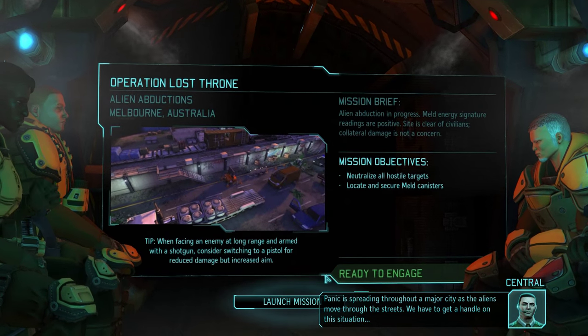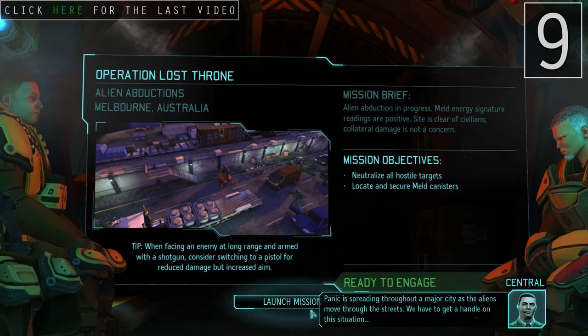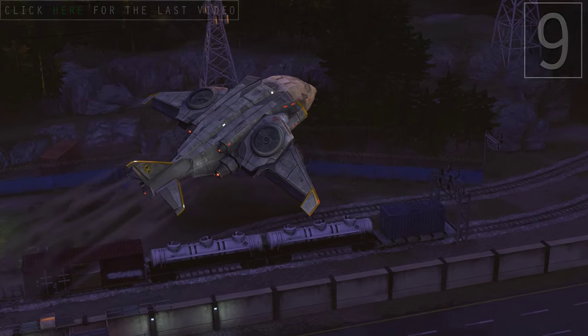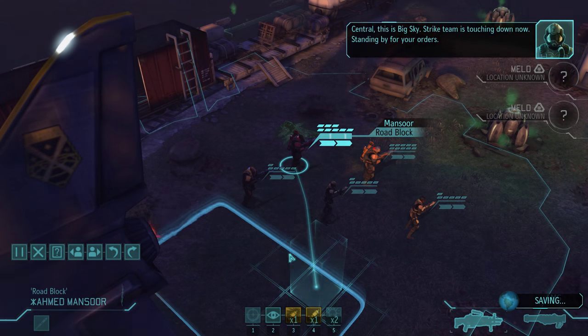Panic is spreading throughout a major city as the aliens move through the streets. We have to get a handle on this situation. Interesting - every time I've gotten this map, it's for a different set of missions. So I've never done this one for alien abductions. This will be interesting.